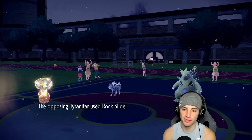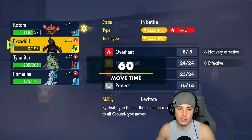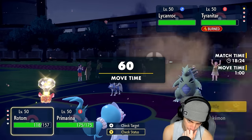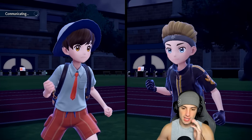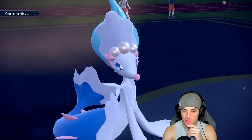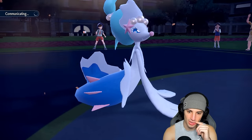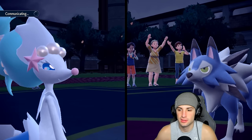Losing Excadrill that fast really hurts but Will-O-Wisp connected which is massive. We're going to see a Rock Slide come out, so now I have to play this without Excadrill. I was scared of Lycanroc because a lot of them run Focus Sash and Endeavor. From here I'd rather go into Primarina and just protect and throw a burn on Lycanroc. I'll protect Primarina and start throwing burns left and right - I kind of have to after that poor Excadrill performance.